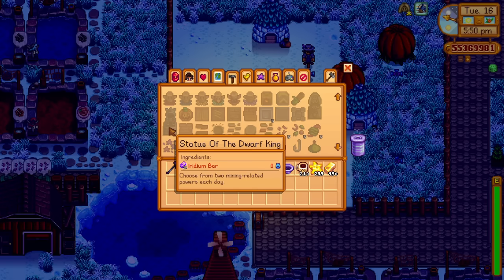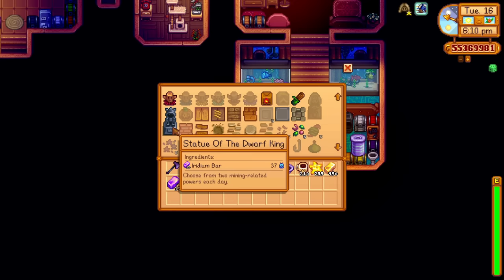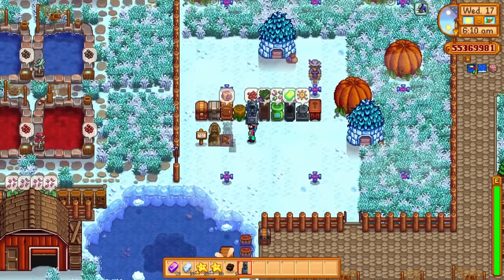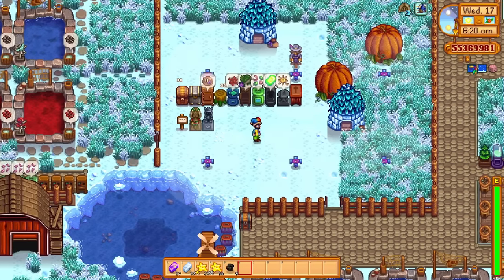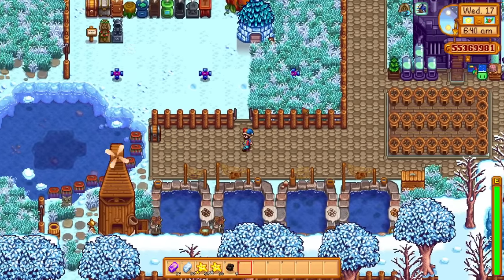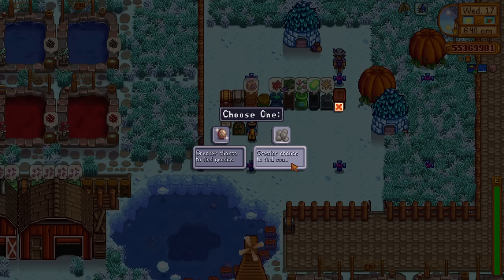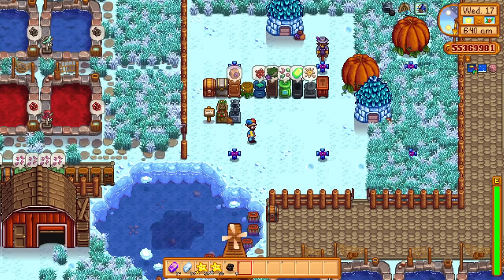Next is the statue of the dwarf king. You'll have to master mining in the cave to get this recipe, and to craft it you'll need 20 iridium bars. Similar to the farming statue, this gives you a mining-related power each day, and you get to choose from two options. Both of these statues are great for end-game or advanced players. For example, today's options were: a greater chance to find geodes, or a greater chance to find coal.